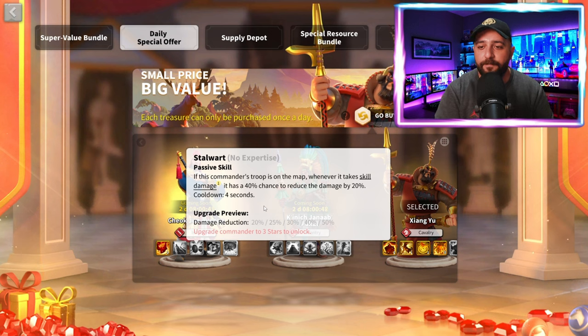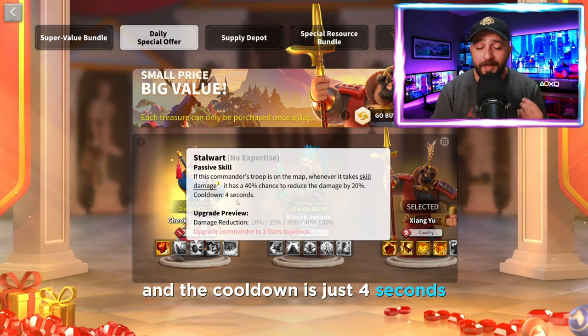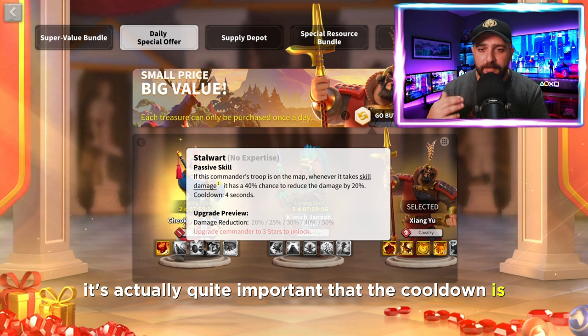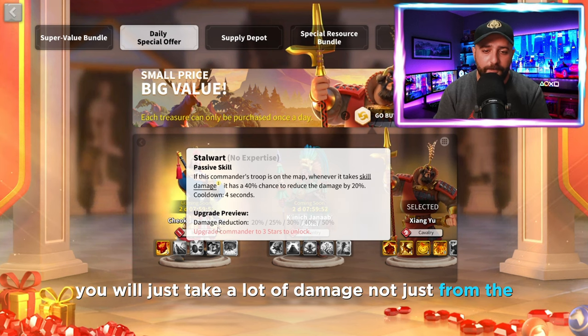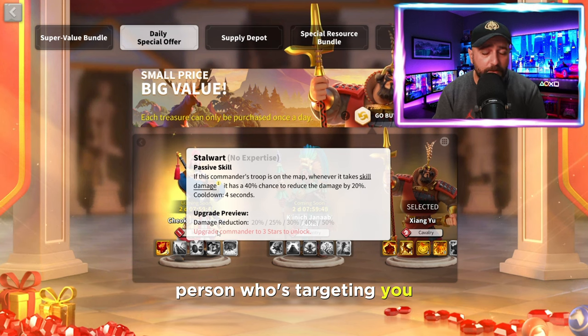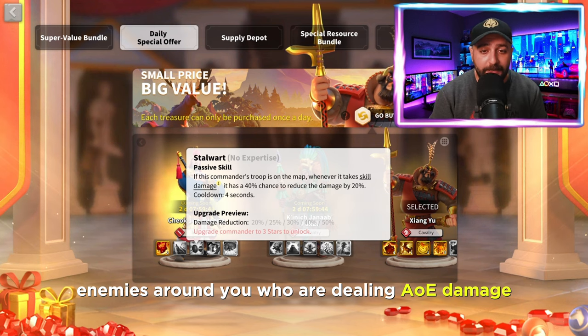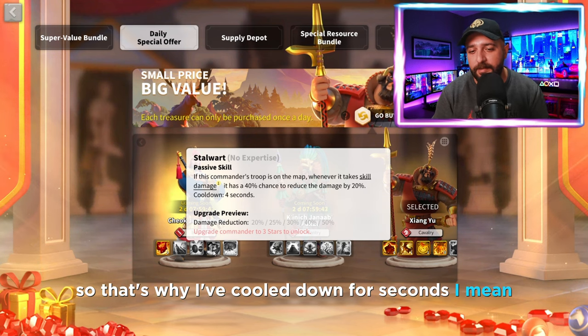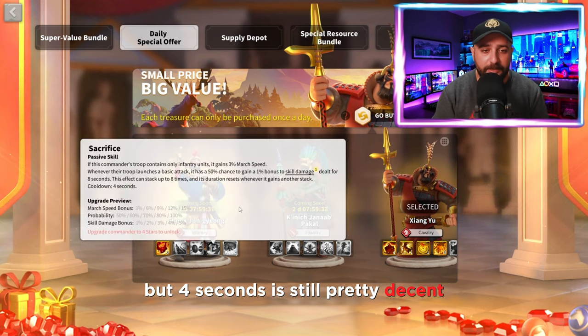If this commander's troop is on the map - meaning they are on the field or rally, it doesn't work in garrison - whenever it takes skill damage, it has a 40% chance to reduce the damage by 50%. If you max the skill it is 50%, and the cooldown is just 4 seconds. The low cooldown is quite important because in field fighting you will take a lot of damage not just from the person targeting you, but also from enemies around you dealing AOE damage.